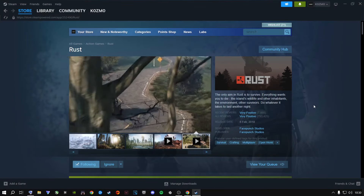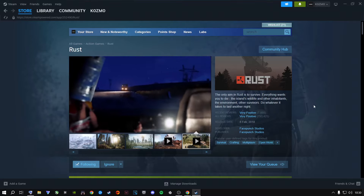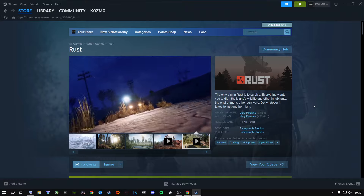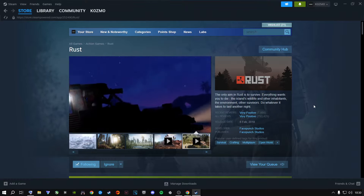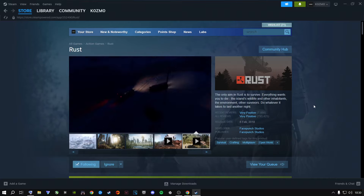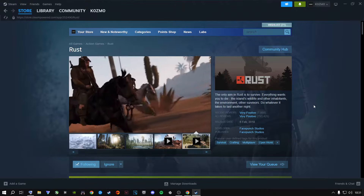Welcome back to Software Solutions. Today we're talking about Rust and its latest updates. Rust recently released their Solid Foundation update on the 5th of October, along with a couple of community updates and the Airborne update in September. There are a couple of updates I've missed, and today I'm going to show you the best settings you can use.